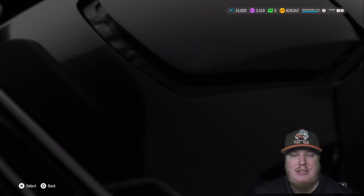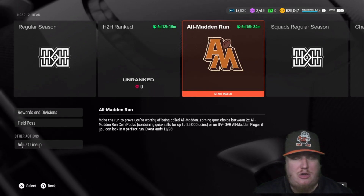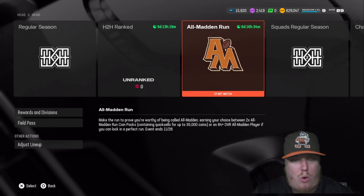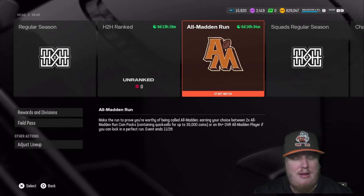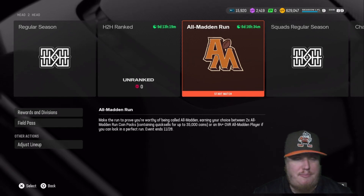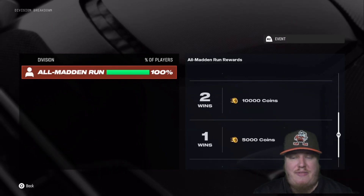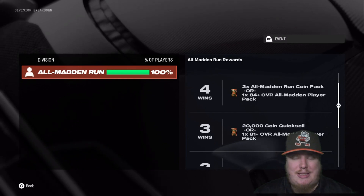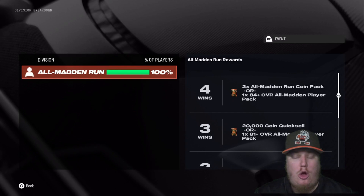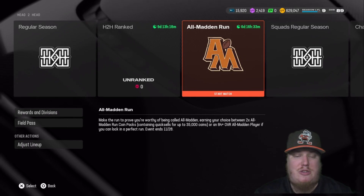The head-to-head event is also live — a four-game playoff run that's pretty stacked. You've got a chance to earn three quick sell packs for up to 35,000 coins. Game one is two-minute quarters on All-Pro difficulty, game two is three-minute quarters on All Madden, game three is three-minute quarters on All Madden, and game four is four-minute quarters on All Madden. Rewards per win: one win gets 5,000 coins, two wins gets 10,000 coins, three wins gets a quick sell or player pack, and four wins gets two quick sells or a player pack. Let me know if you guys are going to play this event!